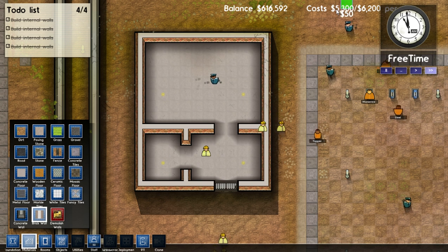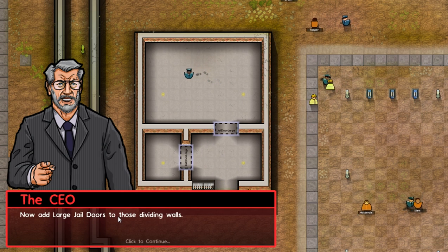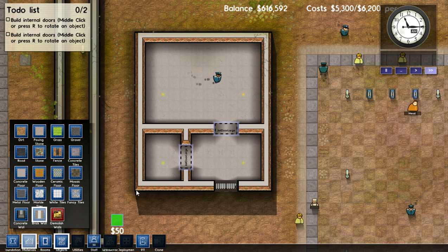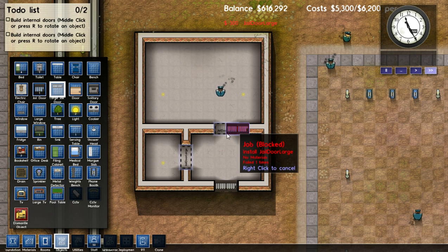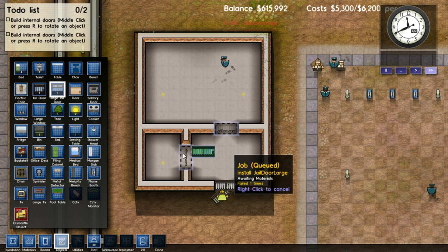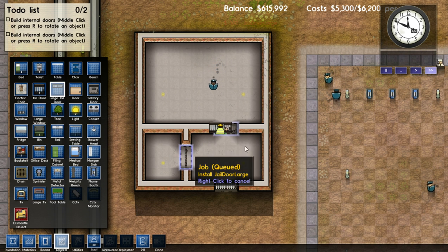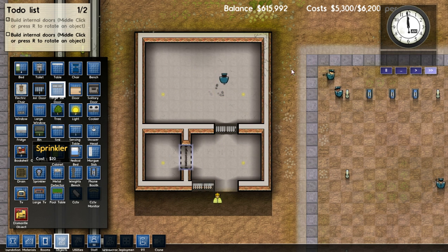Now up here they kinda have all this mashed together still. We need jail doors. And then it shows you how to rotate — you can also hit R to rotate items. So we'll take and put a jail door here. You can also right-click to cancel that if you don't place it right. Like, say I didn't want it there, or I placed it like that — I can cancel it and rotate it. Which is good because it took me a lot to figure out how to do the window.